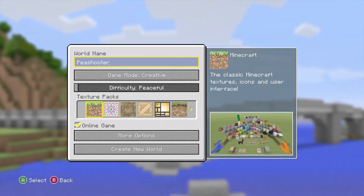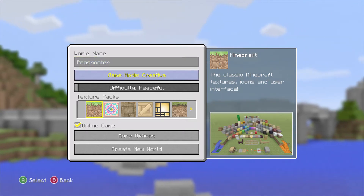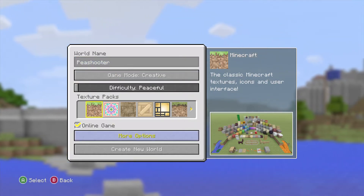So you change the game mode to creative? Yes. And then you just create the world as normal. So let's go ahead and do that. Let's create the world.